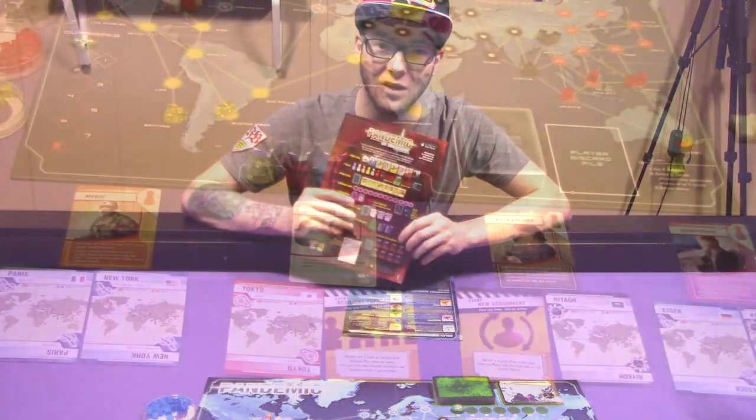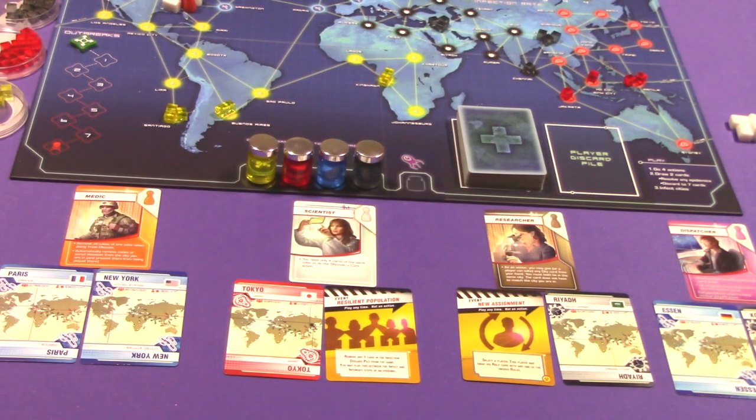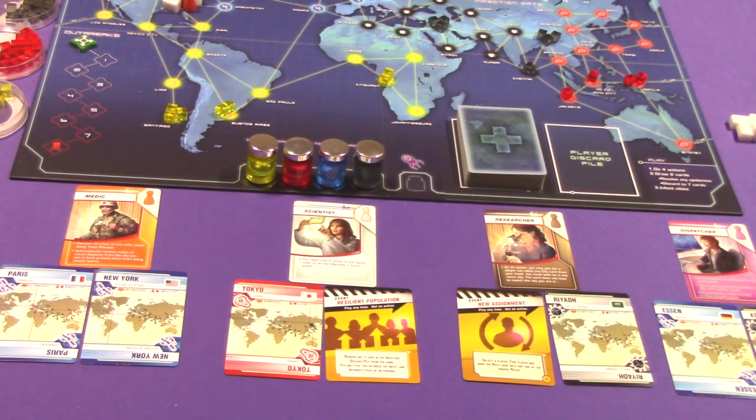On the Brink allows Pandemic to be played with five players. If you play with five, hand out roles normally and each player still gets two cards — it does not go lower than that. On the Brink also gives you the option to add seven epidemics for a Legendary difficulty game, which is certainly legendary.